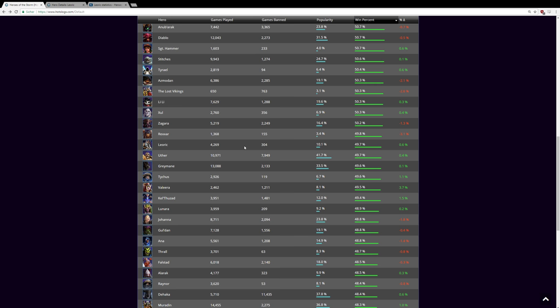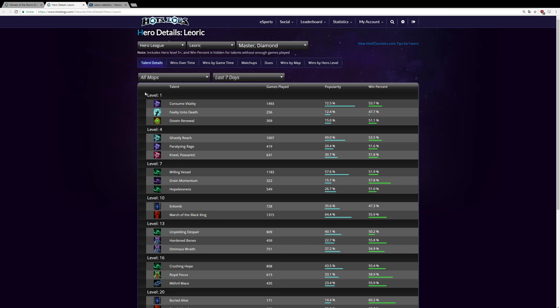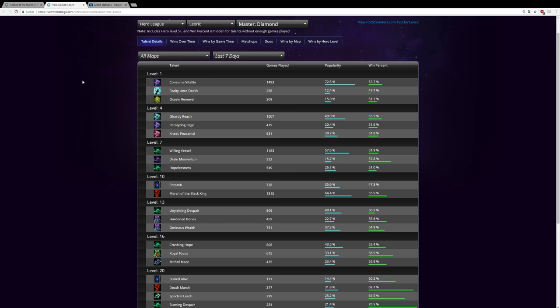We'll only look at Master and Diamond games to make win rates more representative, and only at the last seven days so all recent hero changes are factored in. At tier one, Consume Mortality is the most picked talent by far and also has the highest win rate.